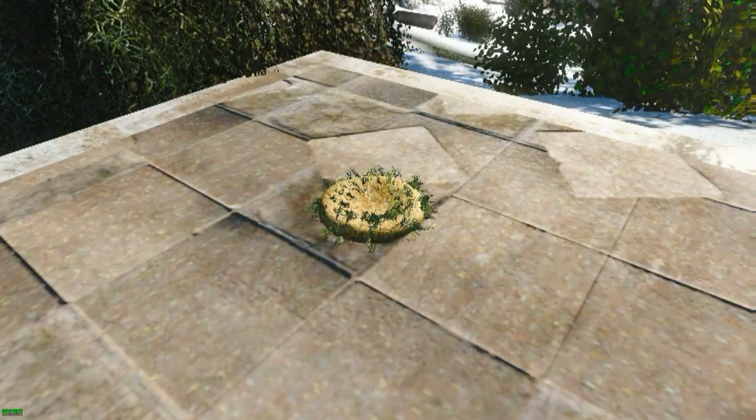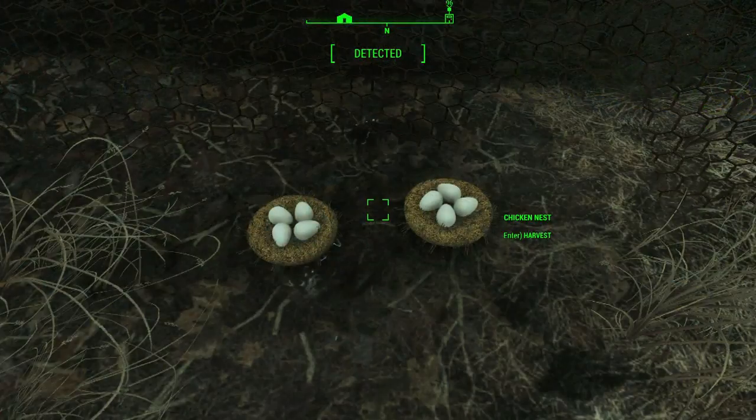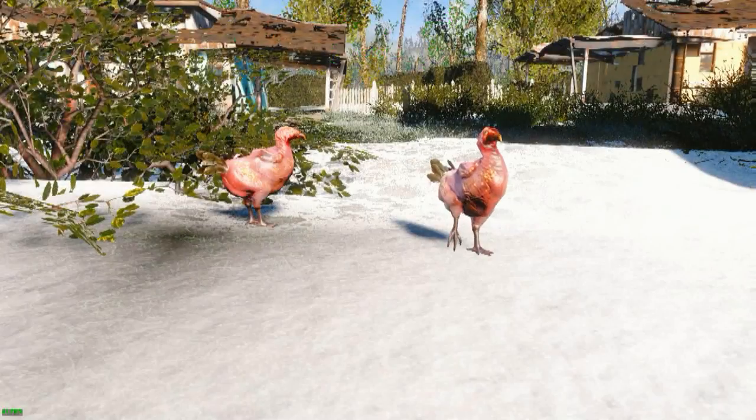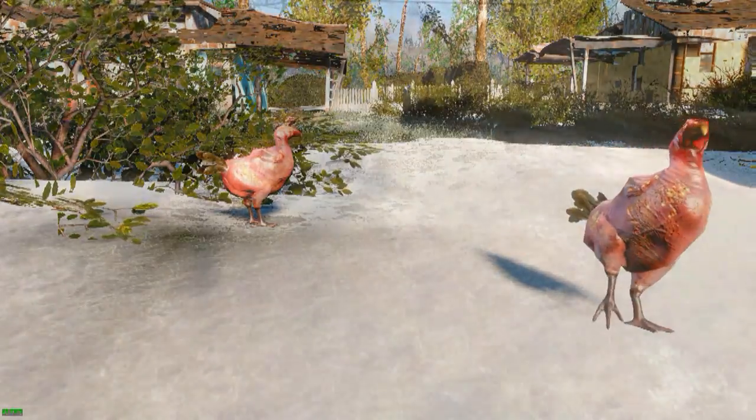Placed throughout the Commonwealth are wild chicken nests. You can use these wild chicken nests to create your own chicken nest in your colony. The nest will provide two food for your settlers. These rad chickens come complete with a Fallout 4-esque texture and include live chicken sounds.